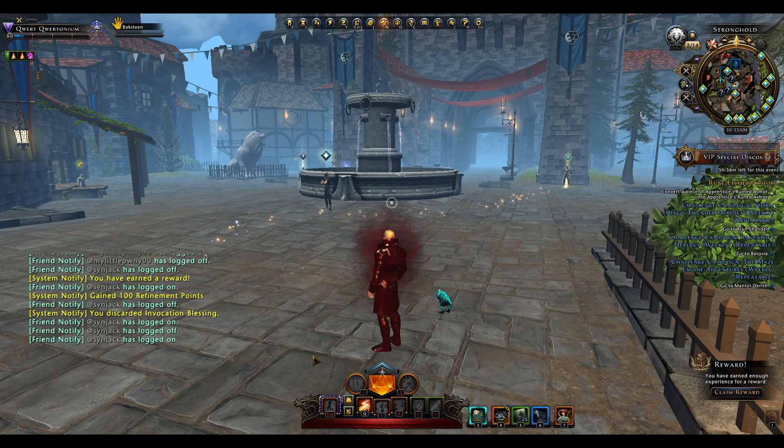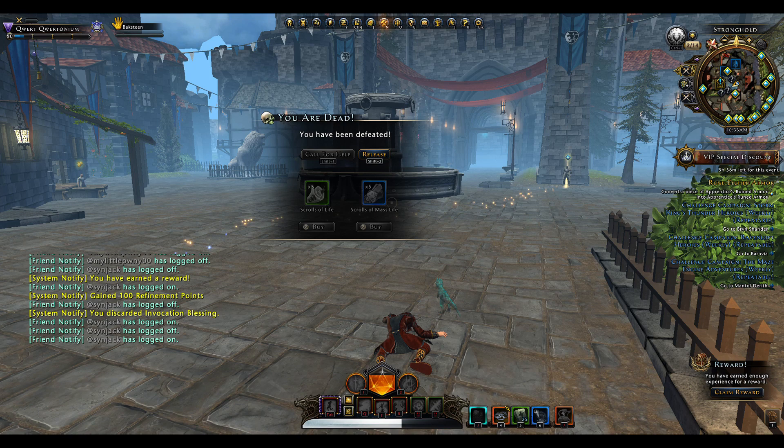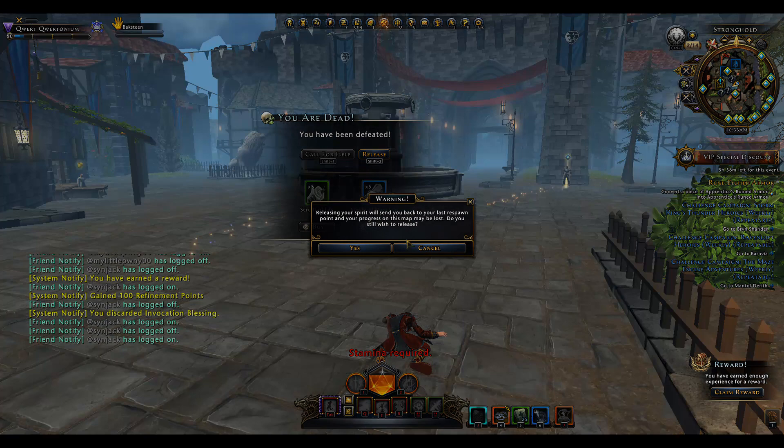If I press F1 it will give me a little dialogue asking me if I want to be defeated and that I will have penalties. This is for if you don't have VIP — you'll have the injuries. Let me just say OK and you'll see I'll die immediately. So that's the first one.